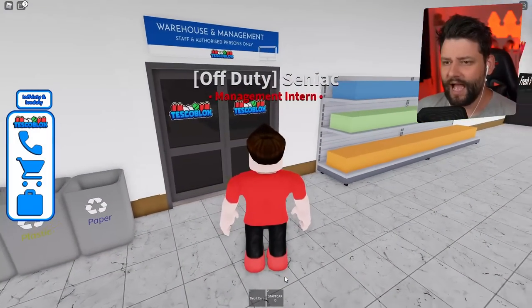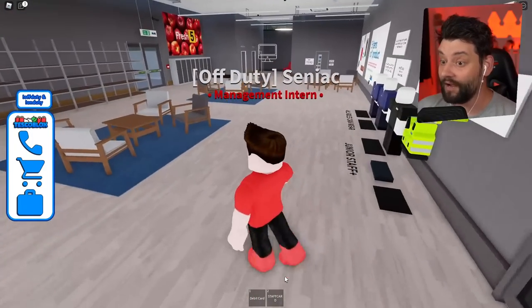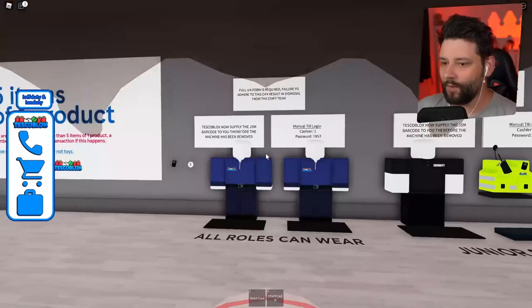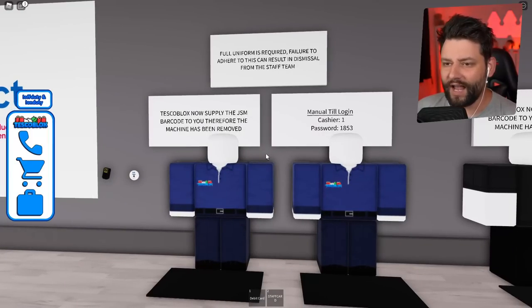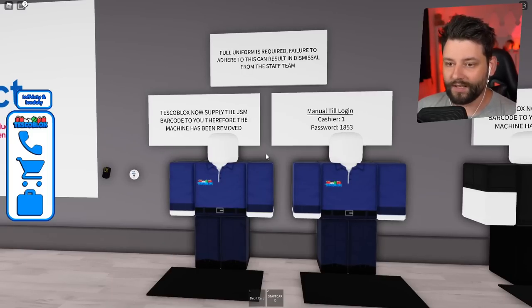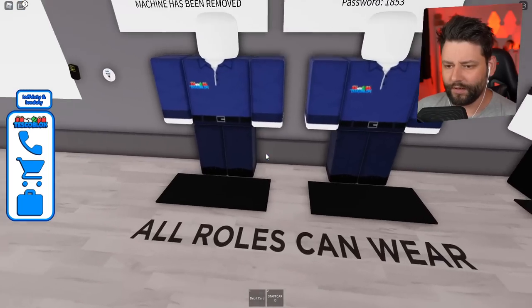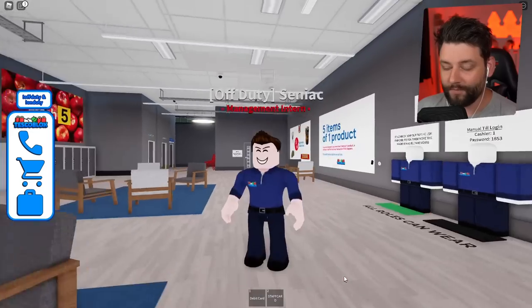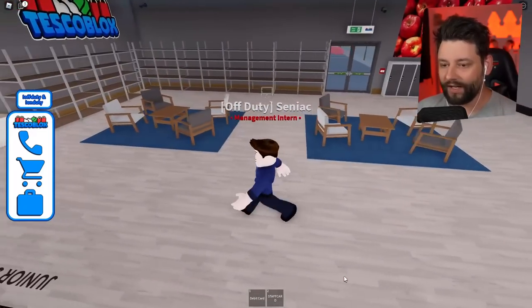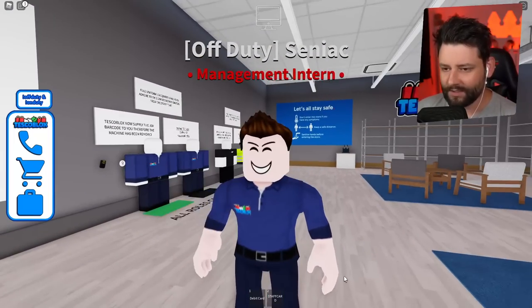The warehouse and management staff and authorized persons only — yes, I can walk through because I'm now management intern. I believe this is where we get our uniform. Full uniform is required; failure to adhere can result in action from the staff team. Tesco Blocks now supply the GSM barcode to you, so the machine has been removed. If I walk into this, I am now wearing the Tesco Blocks uniform. Look at me — I'm quick, I'm nimble, I'm so damn speedy. I have a staff card too, so I mean business.